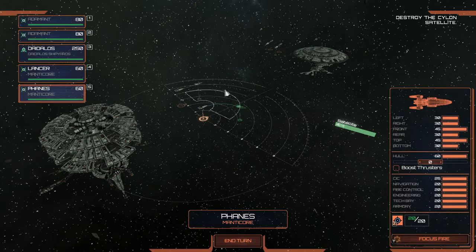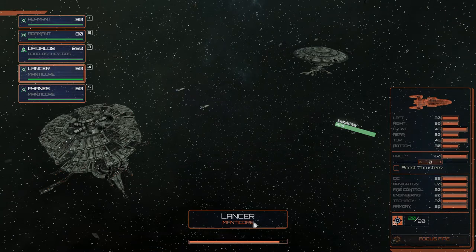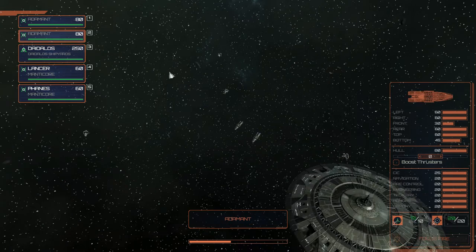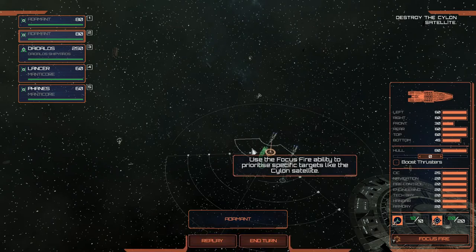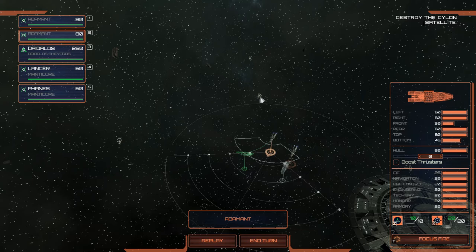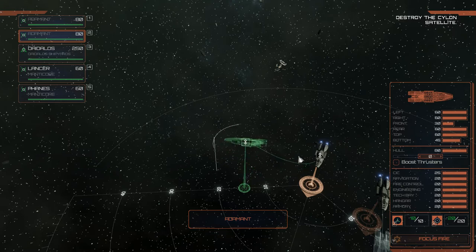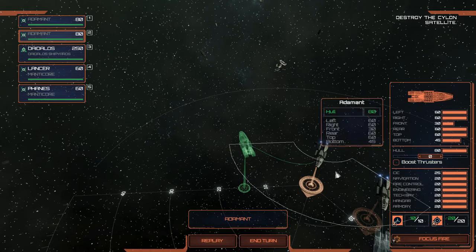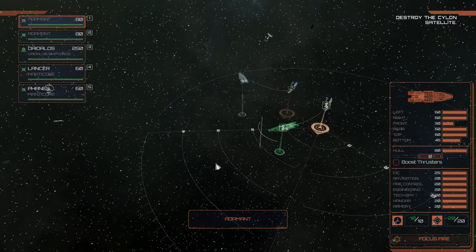Let's move on over to start intercepting those satellites. The Caprica Defense Force has given us two Adamant cruisers — now they can launch Vipers. The Daedalus has a squadron of Vipers as well. But the Manticores — they are Viperless, just missiles and guns on those. So we can move the Adamant cruisers, ready to intercept those satellites and get them taken out, and get their Vipers launched as well. Don't want to spread our forces too thin — it's quite a large map.